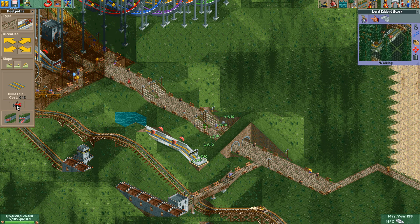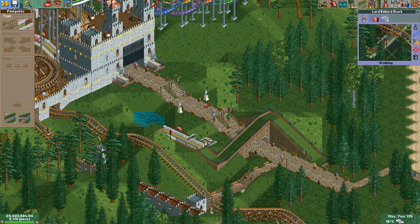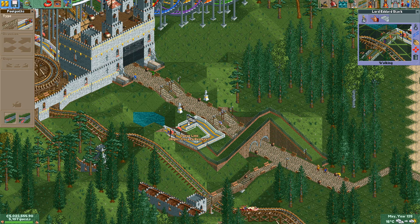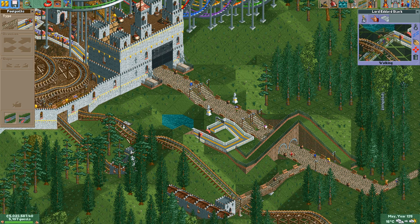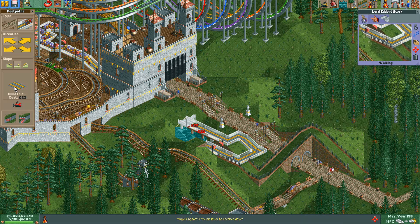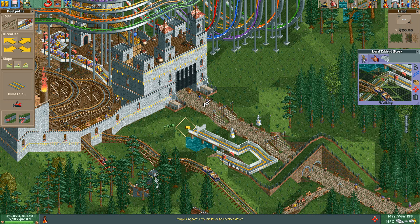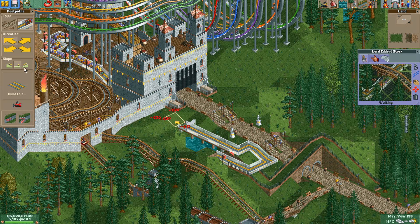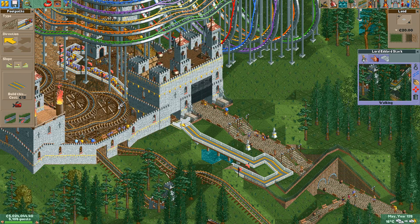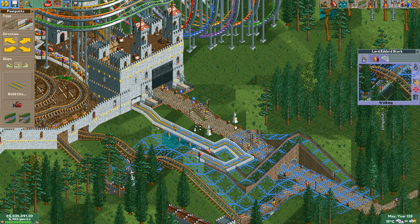Let's demolish up to here, and then — there's a fence, there we go — do some of these and then over the little pond. Let's landscape some of this. Then we must demolish this wall, knock it down. There we go. Now we should hopefully get more guests on the coaster.